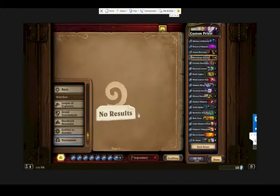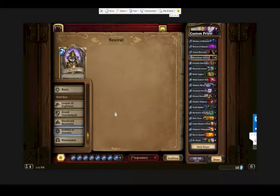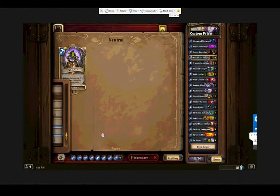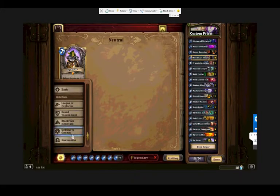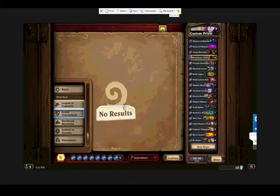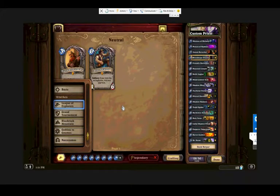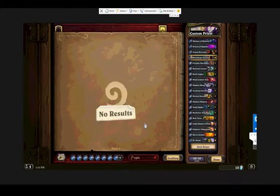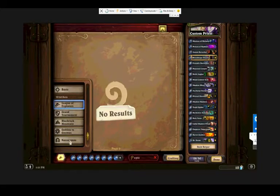No legendaries from Naxxramas, one from Goblins vs Gnomes. Dr. Boom is so good — I feel like you just can't dust Dr. Boom even if you wanted to. If you ever want to go to wild you don't want to dust those. Those are all extremely powerful legendaries in wild. Let's look at epics instead, if you're really serious about never playing wild.